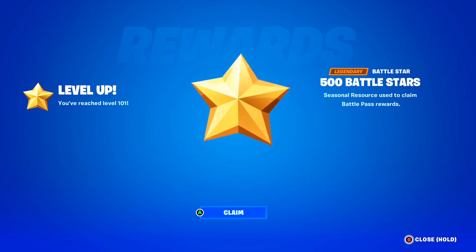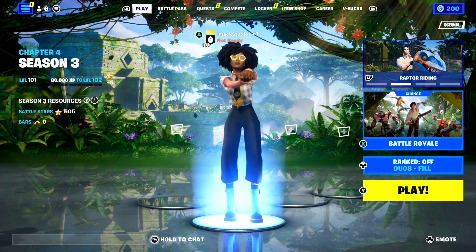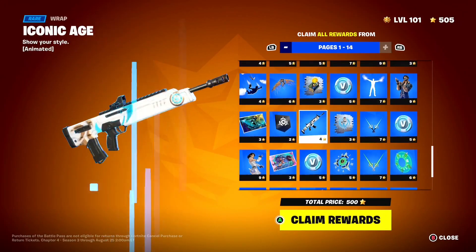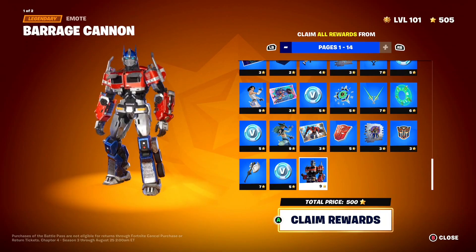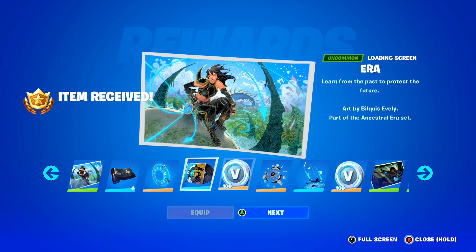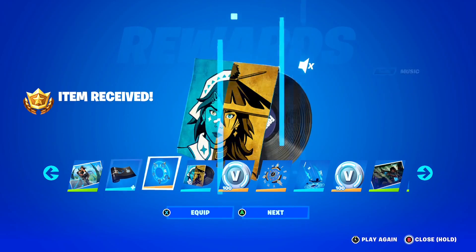And now guys, we can literally go ahead and unlock all the rewards, which I'm so excited for. I'm so excited to get the Optimus Prime skin on my Fortnite account — that is probably going to be my new favorite skin in the whole entire history of Fortnite. As you guys can see, we are now already level 100 in the brand new season. Now we can literally buy all the rewards, so let's claim every single page. We can claim all the pages right now with our Battlestars. It's a total price of 500 Battlestars, and I've got 505 Battlestars on my account. Let's claim all the rewards in 3, 2, 1 — let's do it! We've claimed the entire Battlestars with my Fortnite V-Bucks gift card. Thanks to that gift card I bought yesterday at the store — let's go through everything.